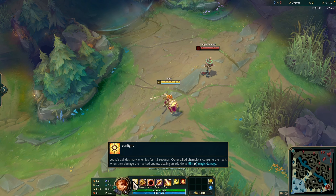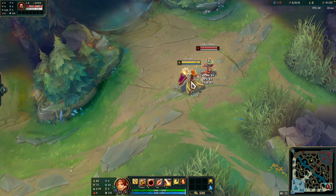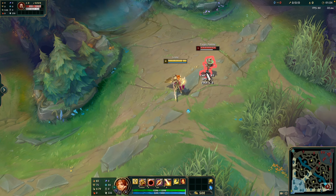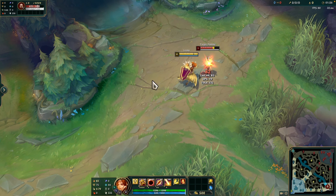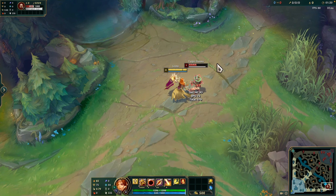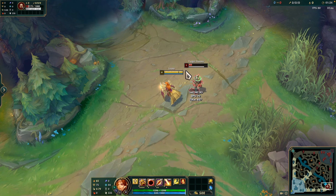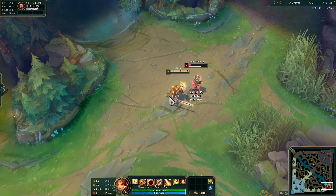This is the passive ability. Leona's damaging spells affect the target with Sunlight for 1.5 seconds. When allied champions deal damage to those targets, they consume the Sunlight debuff to deal 32–168 (at levels 1–18) additional magic damage. The amount is increased every two levels. Leona is unable to activate the additional damage herself.